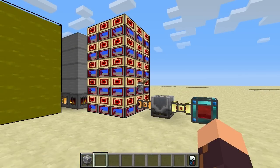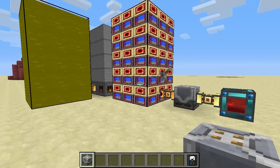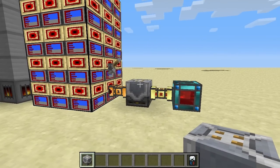Hey guys, and welcome to another block spotlight. In this spotlight I would like to take a look at this thing here - this is the Steam Turbine from Mine Factory Reloaded. I've got a little setup here, which I'll explain, but first I would like to take a look at the crafting recipe of this block.